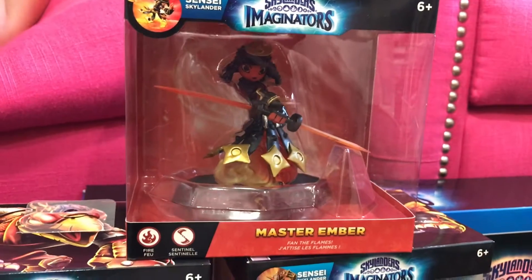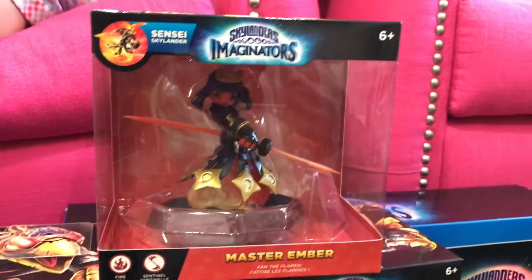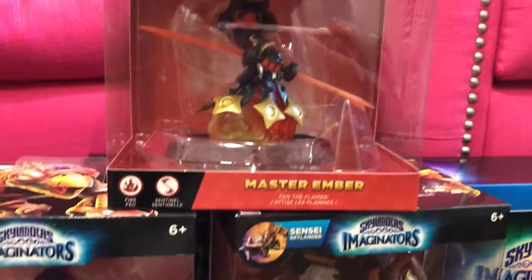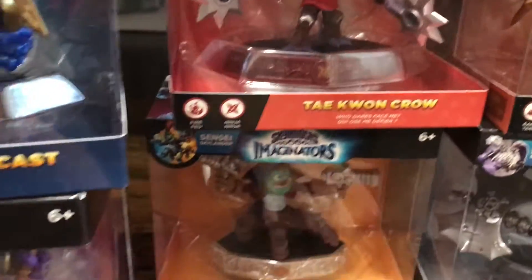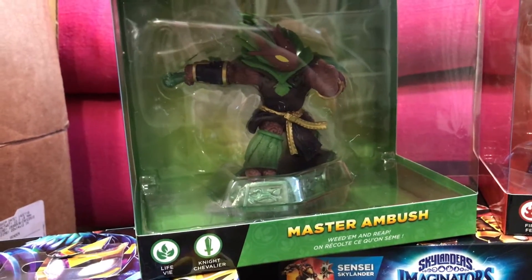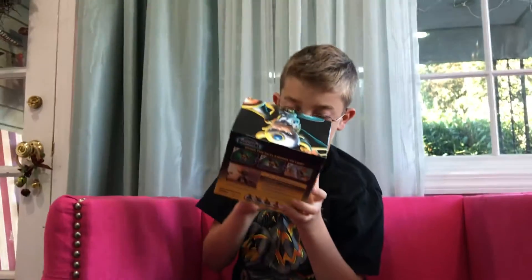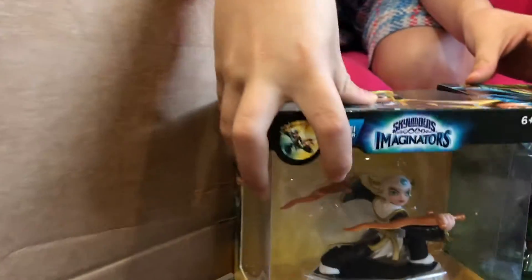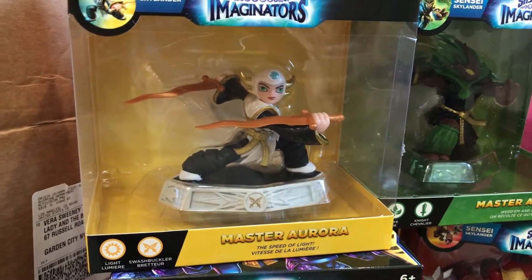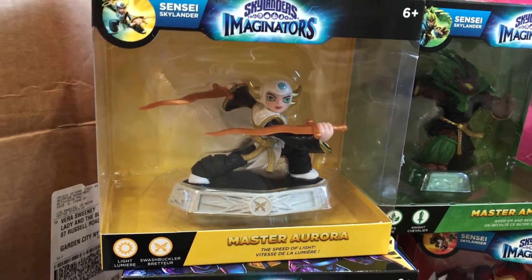We have dark, magic, fire, tech, undead, another fire, and earth. Master Ambush is life, and we have Master Royal which is light — wow, there's extras here. I think the other one used to only have light — I don't remember. He's cool!